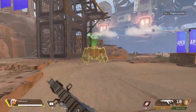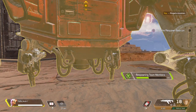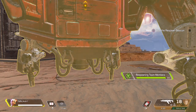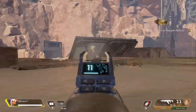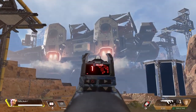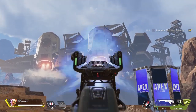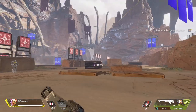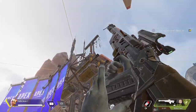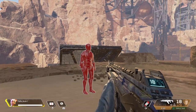Let's go this way. Approach the respawn beacon, and when prompted, hold to contact the drop ship. Be careful — it takes some time and you could get shot. That wouldn't be good. You did it. Here they come. Welcome back, dummy.